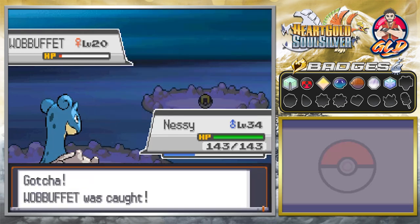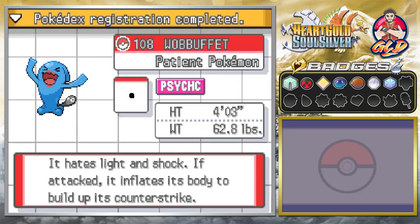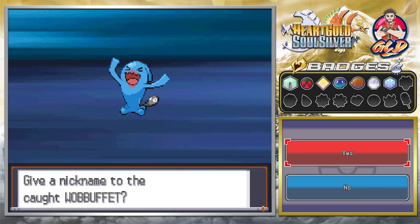We literally had to beat this Pokemon, and there you go — we caught ourselves a Wobbuffet! The Pokedex says it's the Patient Pokemon: it hates light and shock, and if attacked it inflates its body to build up its counter strike, which makes it look like a punching bag of some sort.